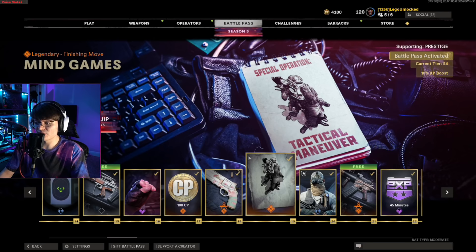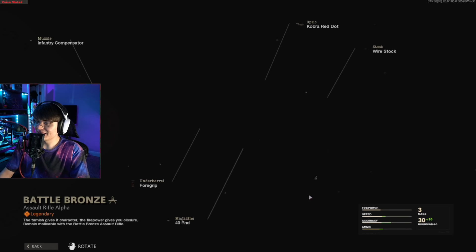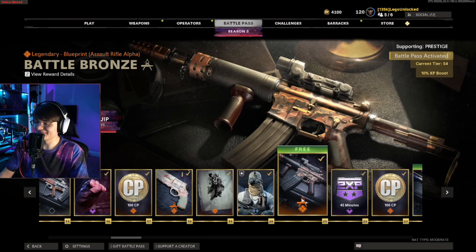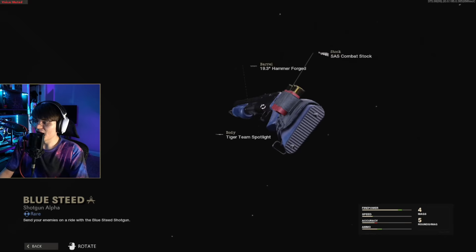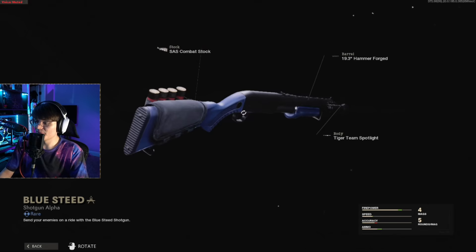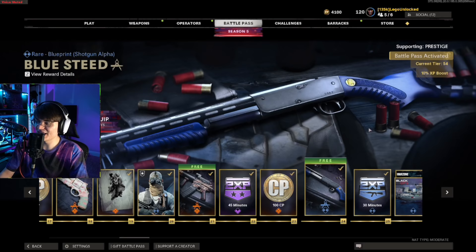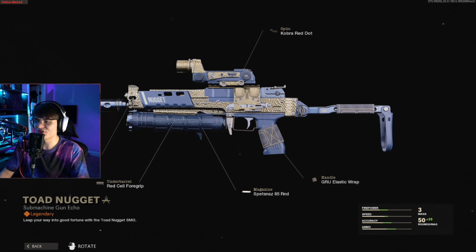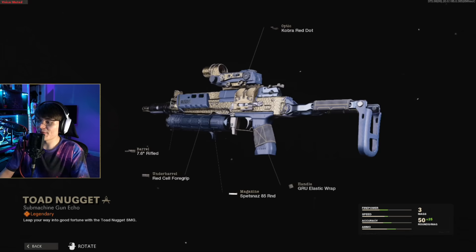We get the mind games execution — it's kind of cool but doesn't beat the zombie visionary skin. We get the battle bronze XM4 skin but I'm never gonna use that. The first free blueprint is the blue steed shotgun — pretty slick, but last season we got a really cool shotgun with stickers and a chain on the bottom that was better. We also get a boat skin.